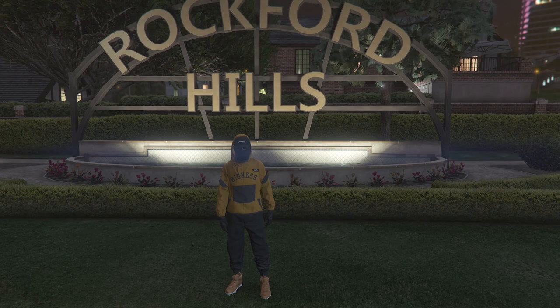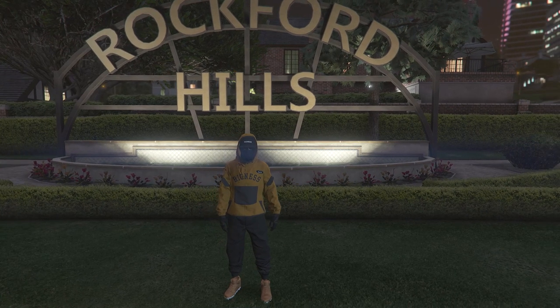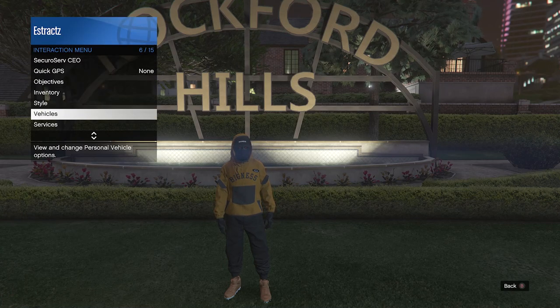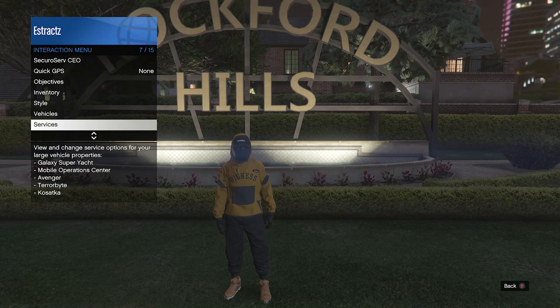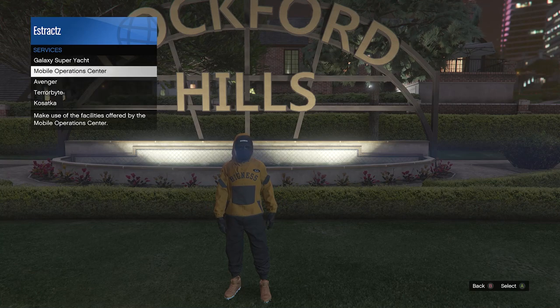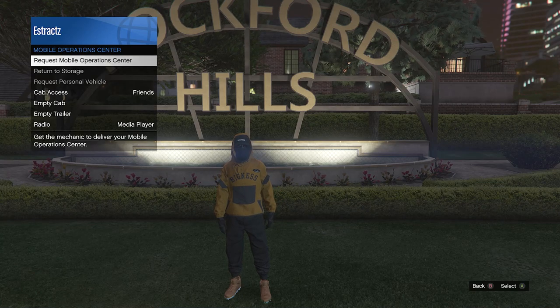For the first part of this video, I'm going to show you guys how to get the black joggers. This is a pretty simple part that a lot of people already know. You're going to want to go ahead and call in your MOC. Pull up your interaction menu, scroll down to services, click on services, scroll down to Mobile Operation Center, click on it, and just request your MOC.